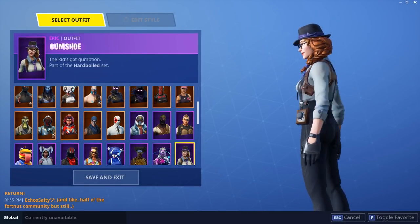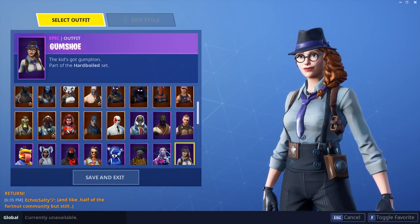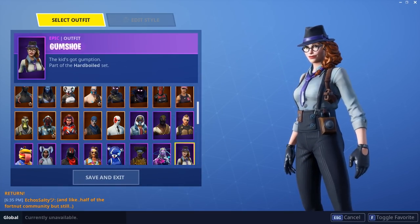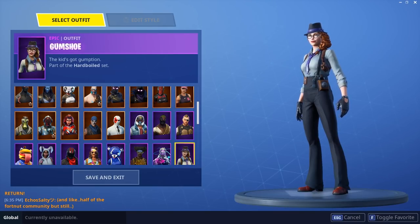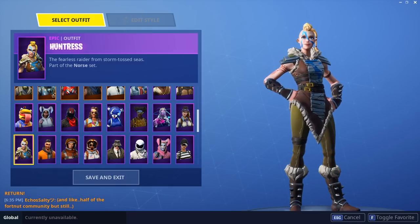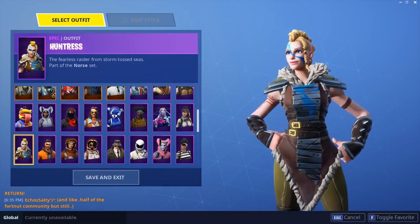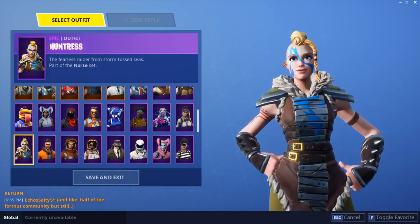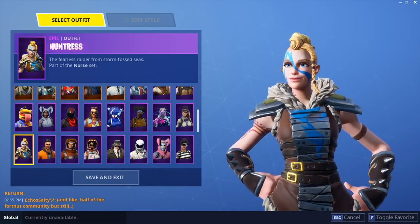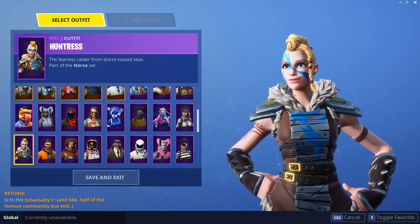Gumshoe — I think she's cute. She kind of reminds me of Mary Jane from Spider-Man for some reason — I think it's just the ginger hair and the glasses and the nerd look. She's super cool. I really like her. Huntress from Season 5 — a lot of people don't seem to use the skin. I can understand why since it was level one Battle Pass Season 5, so people are probably using the newer skins like Sledgehammer or Redline. But I think the skin's actually really cute and I like it.